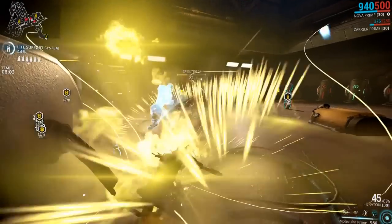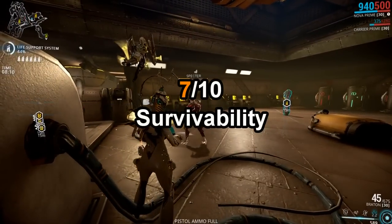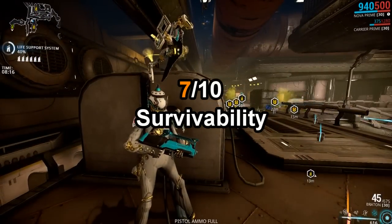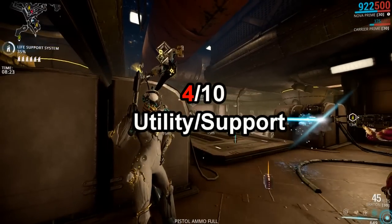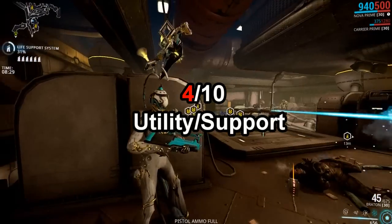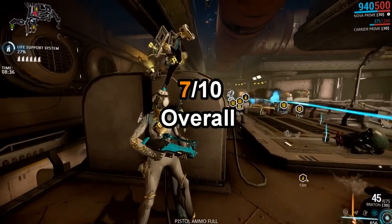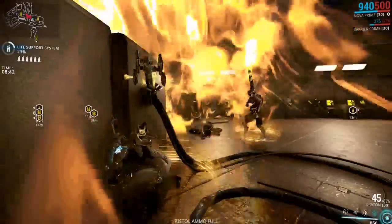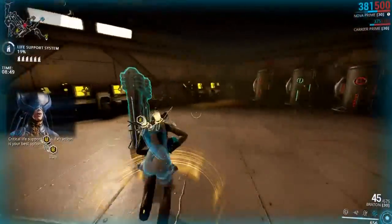Let's conclude this video by rating the Tenno Spectres, assuming we are going by Vapor Spectres with good loadouts. For survivability, I give them a 7 out of 10 because they can last long unless surrounded by enemies and they can move quickly. I give them an 8 out of 10 for damage, as they can deal great damage with their weapons. I give them a 4 out of 10 for utility, because while they can use abilities, they generally don't provide much backup or crowd control. Overall, I rate Tenno Spectres a 7 out of 10 — they are good in most missions and can provide decent support. Stay tuned for the next Spectre overview video where we'll be taking a look at the Corrupted Bombard Spectres. Thanks for watching.